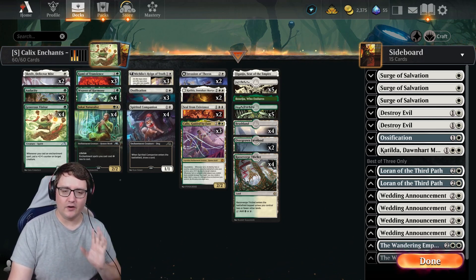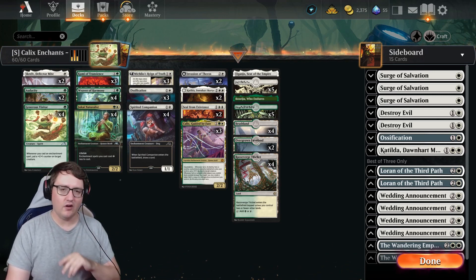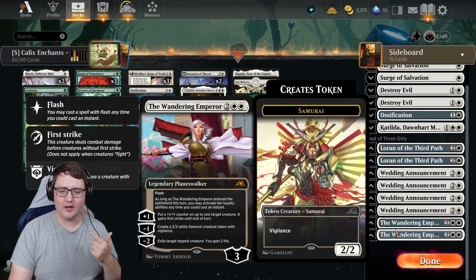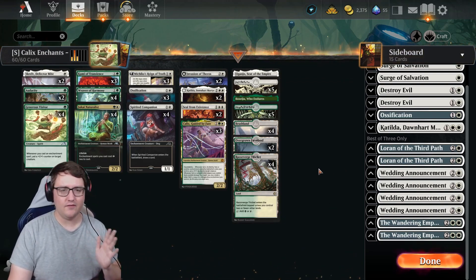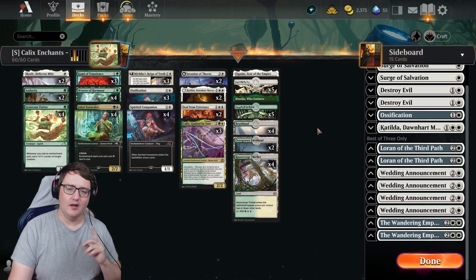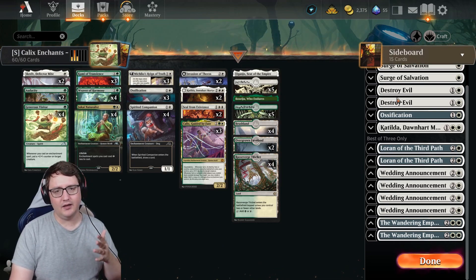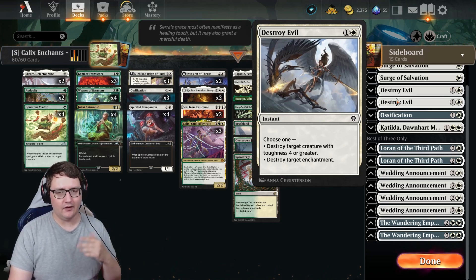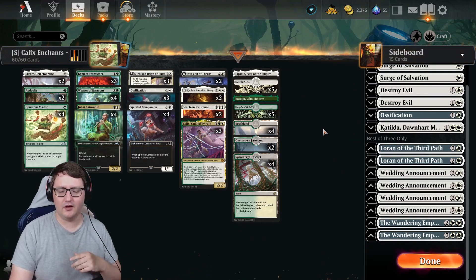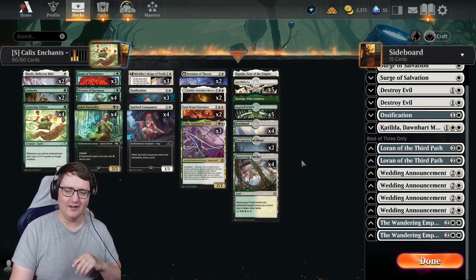Sideboard-wise, very well situated. The lifegain on Jukai Naturalist is very favorable against aggro. Against control, Wedding Announcement is fantastic to bring in, along with Wandering Emperor for some token generation. And if your opponent is playing enchantment removal, you can bring in Loran of the Third Path as well. Going into midrange battles, Surge of Salvation is fantastic. We love playing Destroy Evil — it handles enchantment removal and large creatures with four toughness or higher. Wedding Announcement is also good to go wide. And if you're up against aggro, Surge of Salvation and Wandering Emperor are perfectly fine to bring in as well.